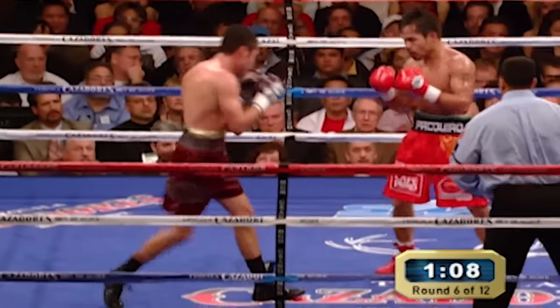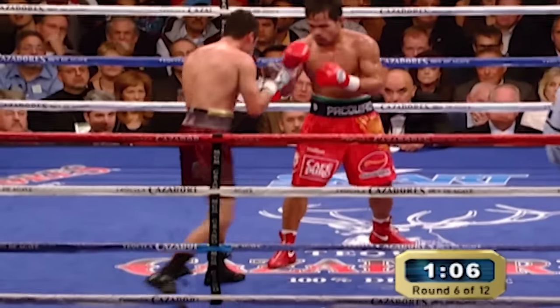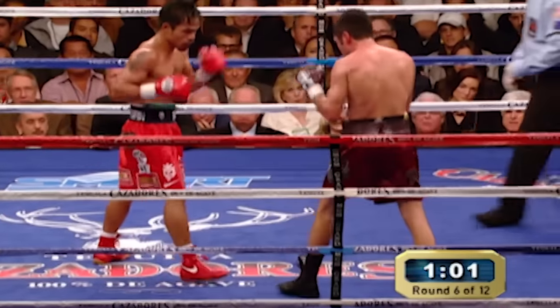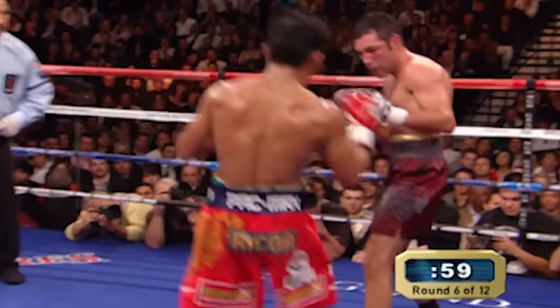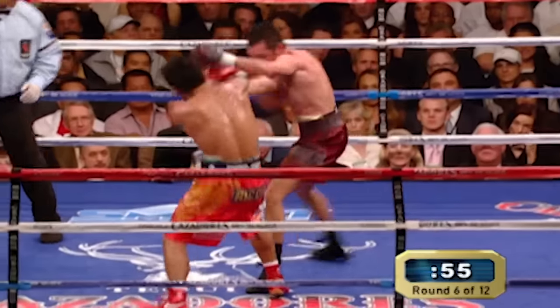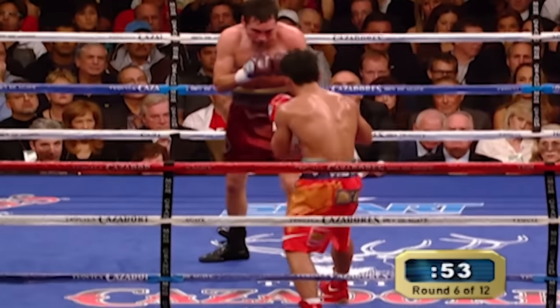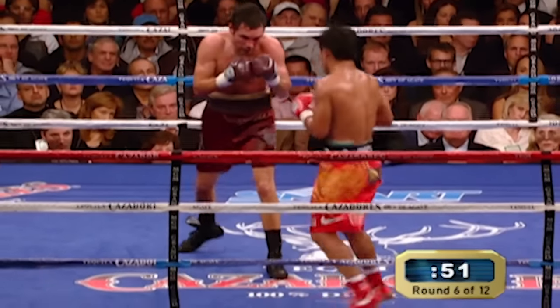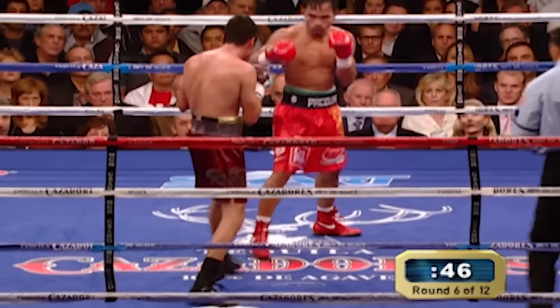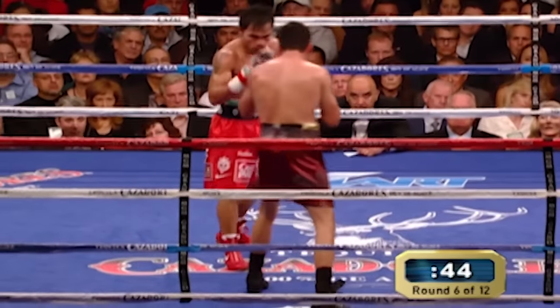Freddie Roach won't allow Pacquiao to get caught up against the rope so Oscar can pin him down and unload four or five right hands on him. Look at the patience here of Pacquiao — three nice shots, load up again. Three nice shots, load up again. You don't lunge, you don't go for what's not there. The right-hand lead for Oscar De La Hoya — we've seen it on a handful of occasions tonight and that's all.